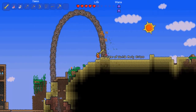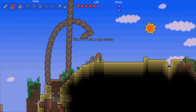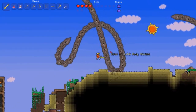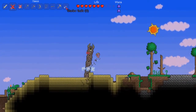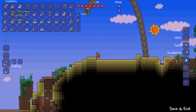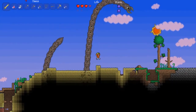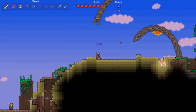Woah woah woah, what are you doing now bro? I gotta kill all that? Are there like five of them? Shadow scale dropped, okay. I need some bombs or grenades — that'll work. Throw some grenades.